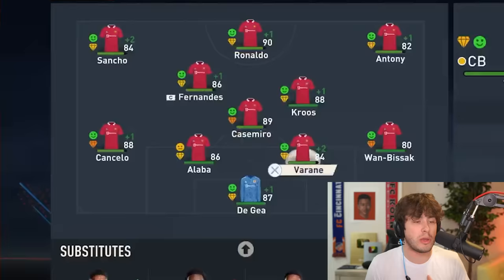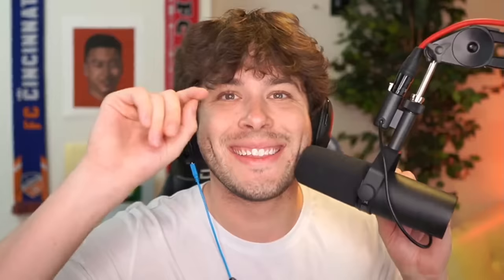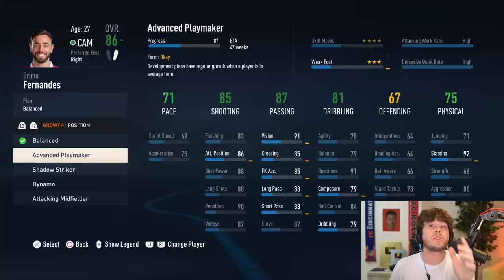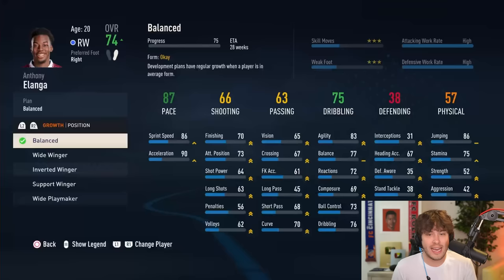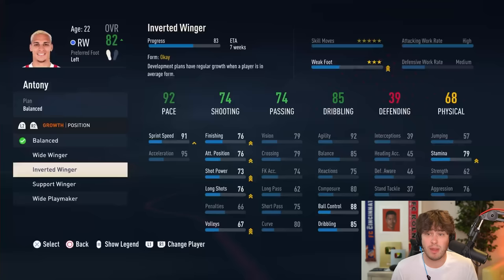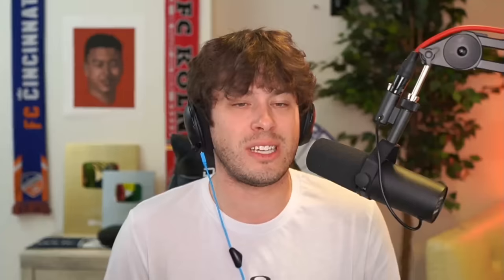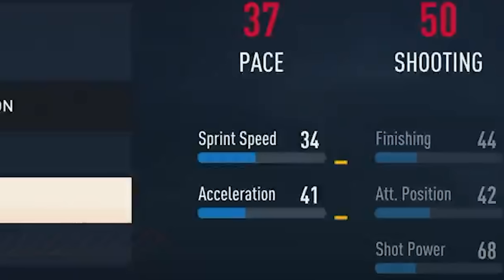Here's the official team going into the season. The starting 11 features Rashford and Martial as super subs, with Luke Shaw available too. I want to use Antonio Elanga despite his 74 rating. Training plans: Bruno Fernandes on advanced playmaker to get his weak foot up, Jadon Sancho on inverted winger for sprint speed and finishing, Elanga on balance. Phil Jones has 34 pace but might get some meme minutes this season.